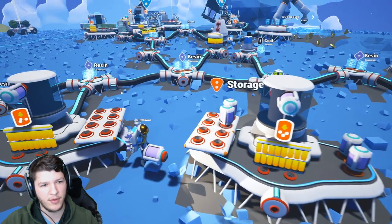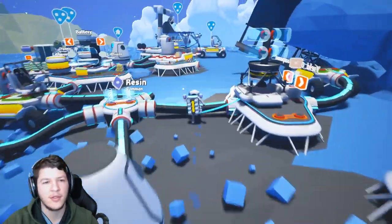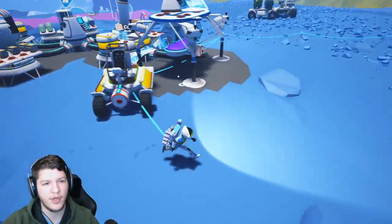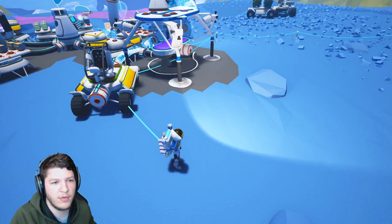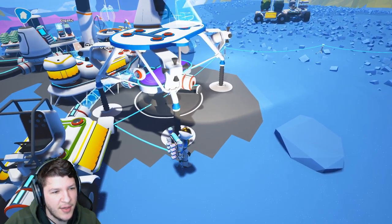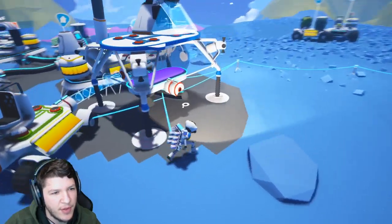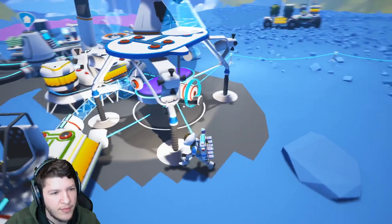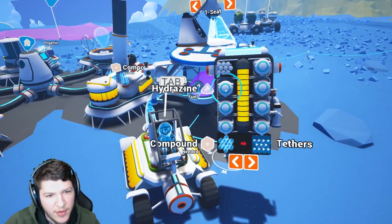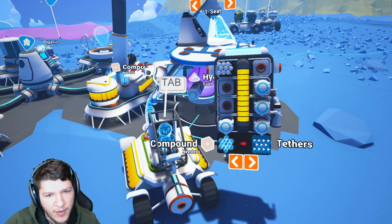I don't know why it doesn't automatically go in there but that's just how this game works. Let's put in the fuel. It looks like the fuel goes inside — I actually have to manually put the fuel in. Check that out, you can see it added fuel to it, so let's just fill this thing up. I don't want to run out.